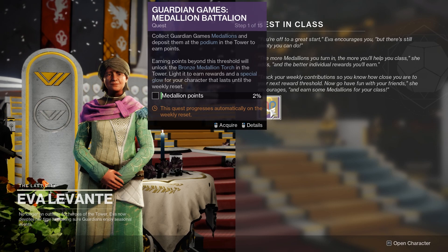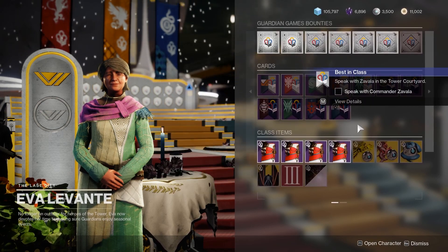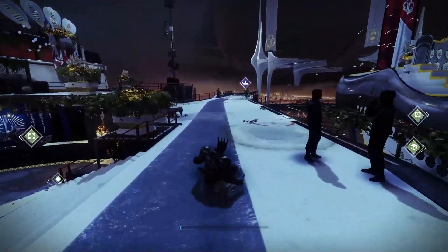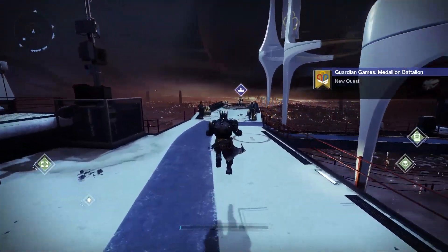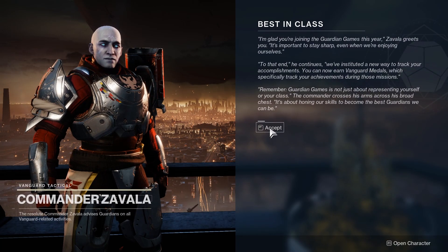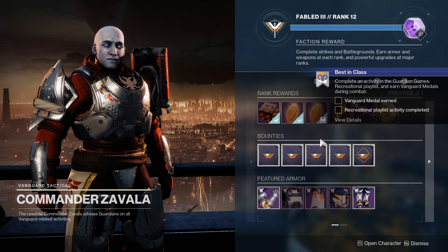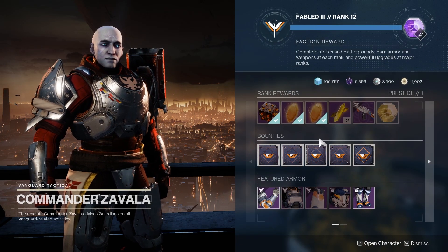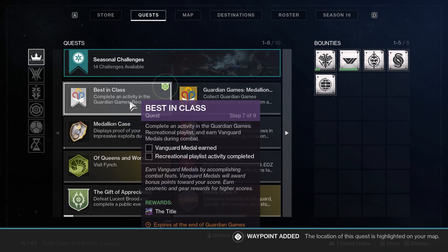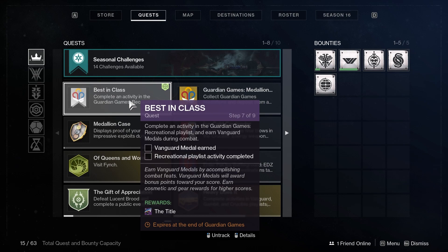Open up her menu and we will get the Guardian Games Medallion Battalion — this is another quest that we can pick up. After you've picked up that quest, you'll be prompted to go and talk to Zavala. So we're just going to run over and speak with him. Best in Class — you can go ahead and read this prompt if you'd like, then click accept. Now we have to complete an activity in the Vanguard playlist. Looking at our quest, it says: complete an activity in the Guardian Games recreational playlist and earn Vanguard medals during combat.